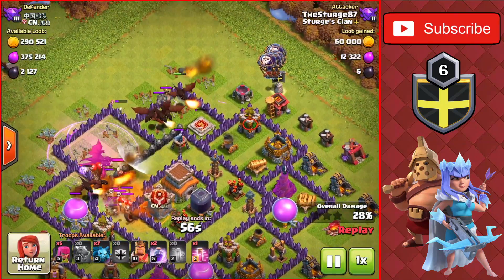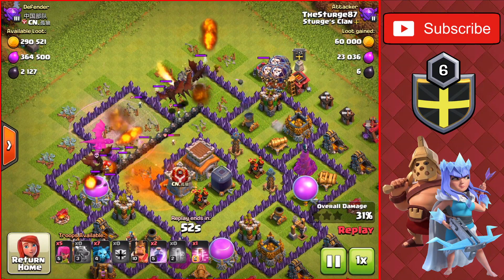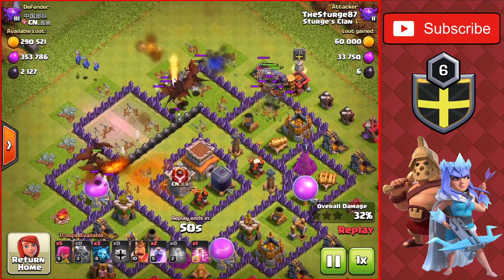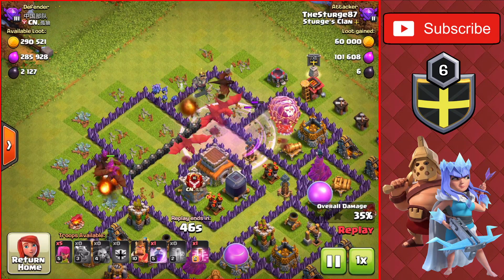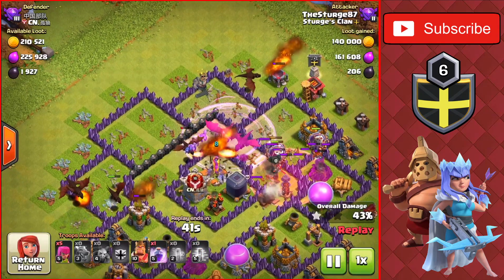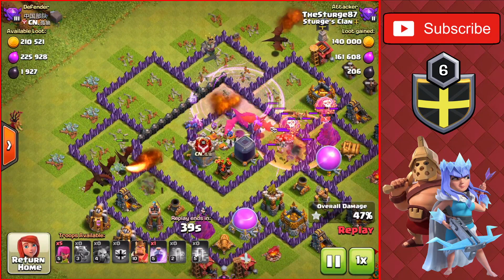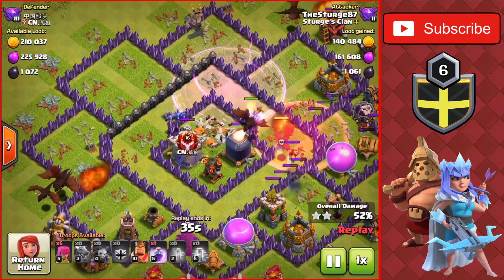We have the Clan Castle balloons we'll use at the top of the base, and we'll drop another rage spell for the dragons and the balloons closer into the Town Hall here, dropping the minions for the Clan Castle. Dropping the rage spell for the minions, dragons, and the balloons. Also dropping the Clan Castle haste for the balloons going into the last air defense inside the core of the base here.